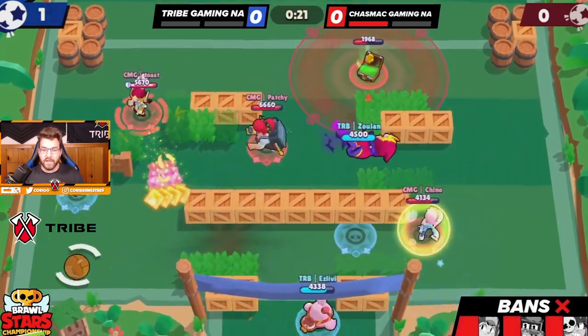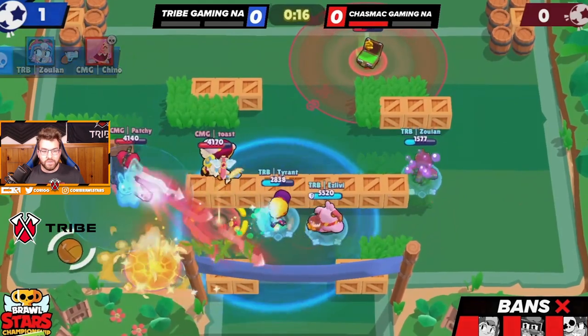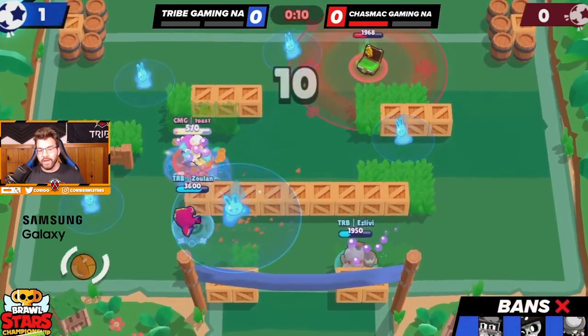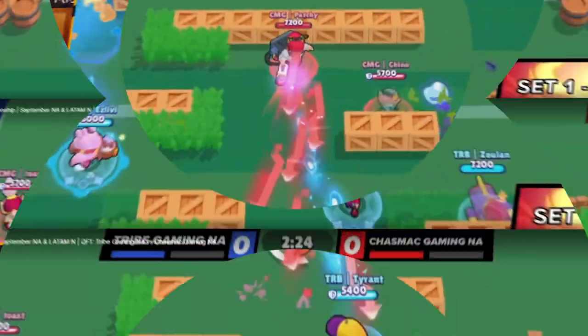As soon as they go low they heal up — they're not panicking, they have tons of time to score. We bring the ball over to the left, Chino's actually going to miss the super, Zuan trades that kill. As long as we hold this zone and Patchy doesn't get the ball towards the net — she doesn't quite get the pass off, Toast has no way of scoring — we win the second game barely.